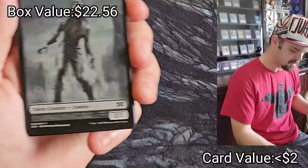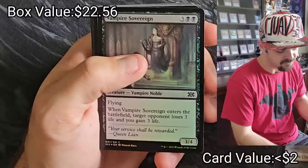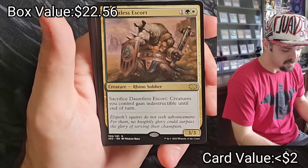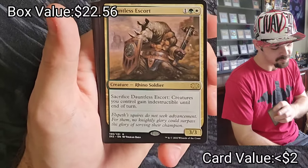I really liked opening this set — got a lot of stuff when I did before I was making videos. Hyena Umbra, Dauntless Escort — sacrifice a creature, it gets indestructible until end of turn — super solid card.